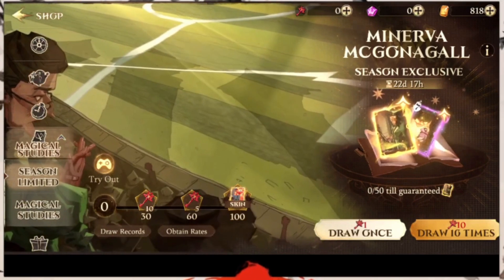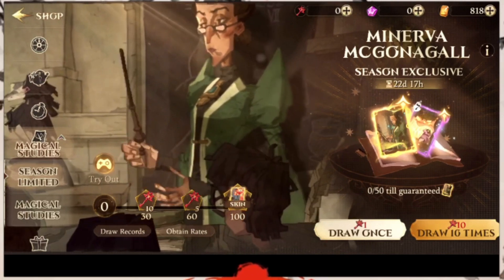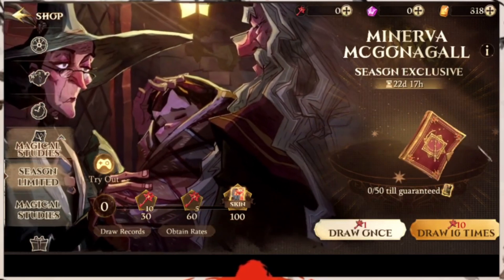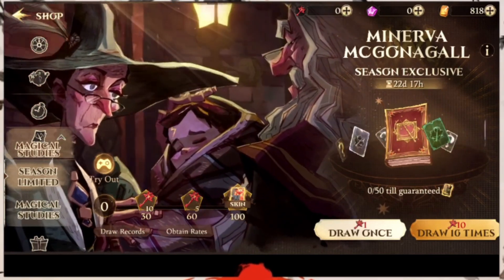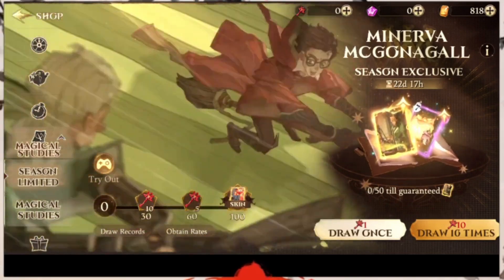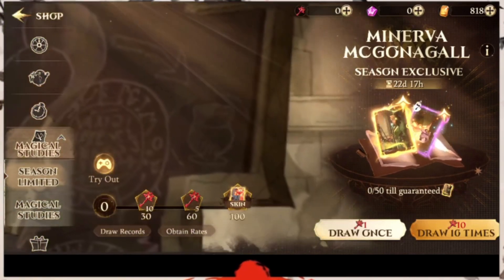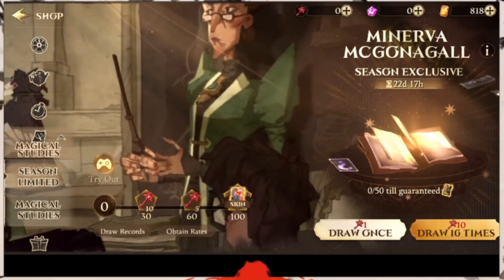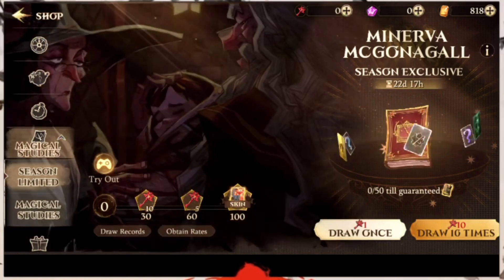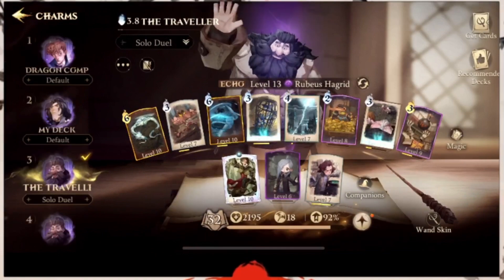She's really just not that good in my opinion. One thing I notice about her is that she is really squishy — it is really easy to kill her. If someone summons her on the battlefield, you can get rid of her instantly. She has no health. So I feel like this character is a huge skip; you guys should honestly save up and not summon for her at all.